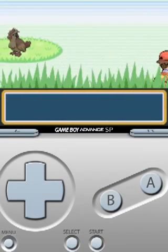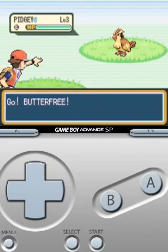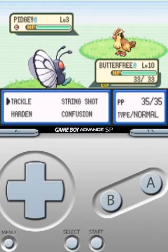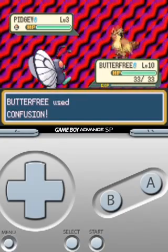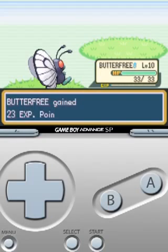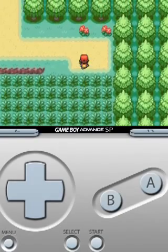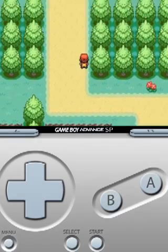You can download Zelda, Pokémon, Wario — whatever you want. This is a great way to play. All you have to know is the name of the game, click the search bar, and you're good to go. I really recommend you guys doing this if you want to play for free. You can get any single game you want. I especially recommend Pokémon Fire Red if you've never played Pokémon — it's one of the very first ones. And make sure you pick Charmander.